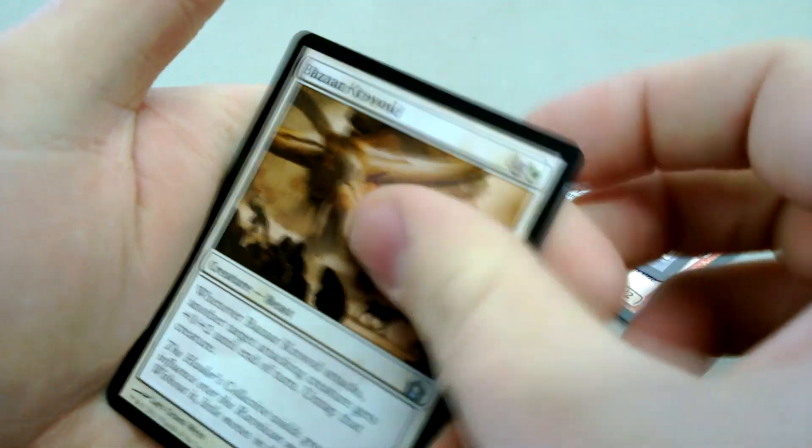Alright, last pack — another Gutter Snipe, a Key Rune, and Guild Feud for the rare. Not too bad, not too great. Alright guys, until next time.